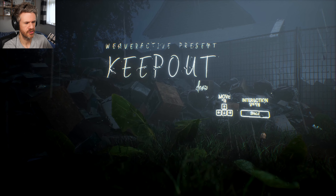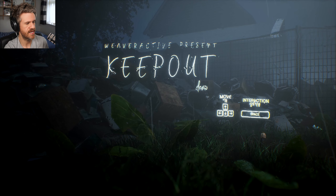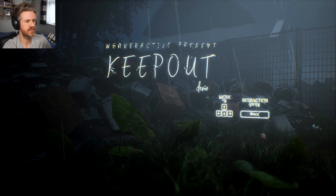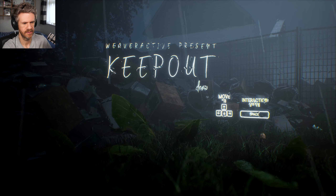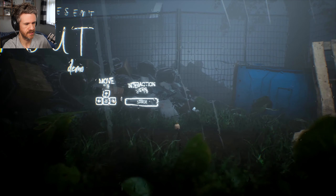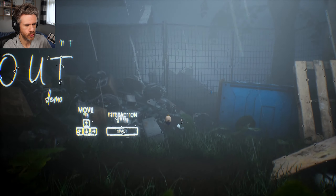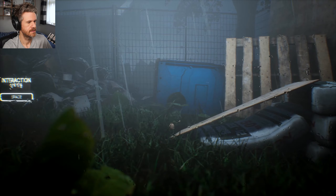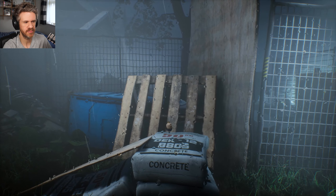Seems relatively simple on the commands. Looks like we've got cursor keys for left, right, up, down and interaction space. Simple. Just how I like it. Graphics already looking very nice. That sort of 3D platformer perspective. So we've got a little egg character down here - is he an egg? Like an egg toy. So we can jump. Spacebar's doing nothing - I'm assuming that's for dragging things and whatnot. I do love these 3D perspective games though.